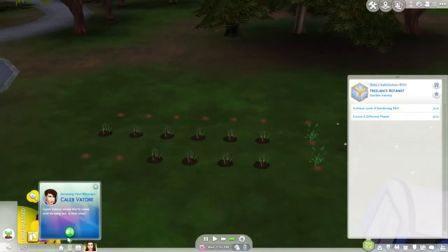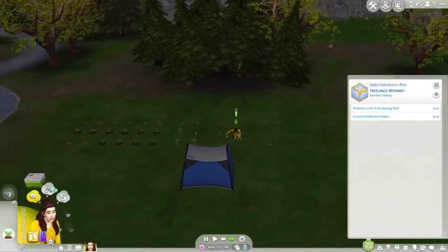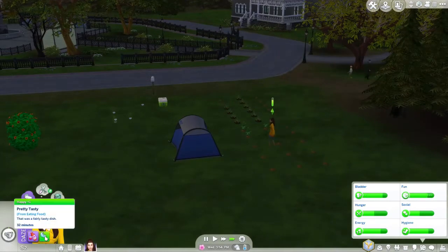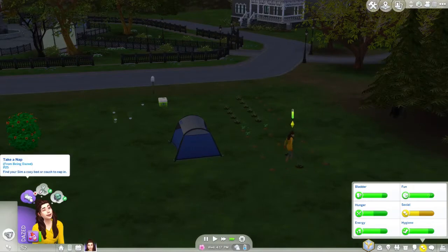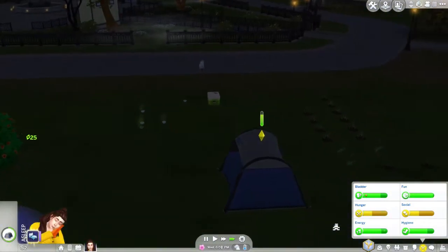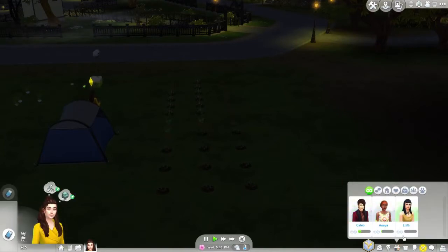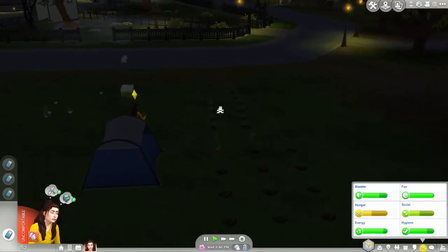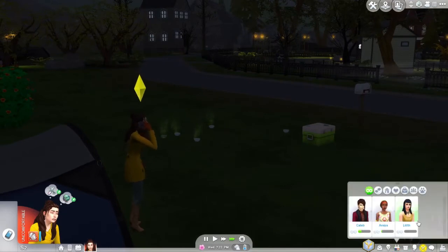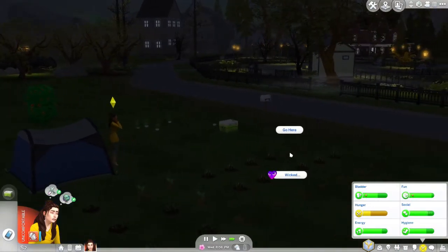Reach level four of the gardening skill and revive five different plants. When done planting, water all the plants that need it. It's springtime so this stuff grows fairly quickly. She wants to fertilize the bush and take a nap, so I'll have her do that. I really need to purchase a trash can so it's not nasty and dirty. Let's give him a call and get our social up - maybe call Anaya and Lilith too, just to say hi.